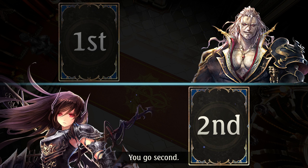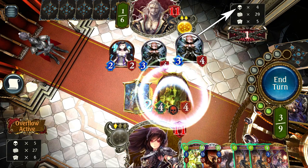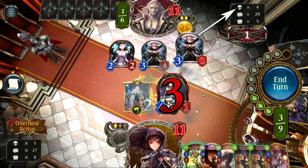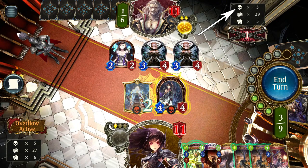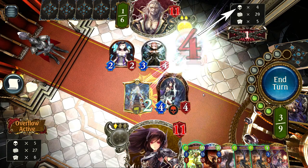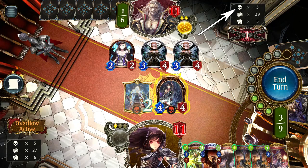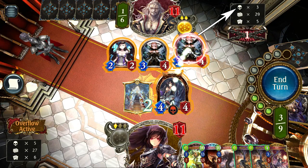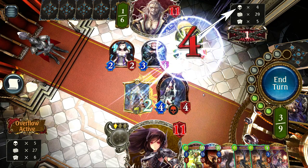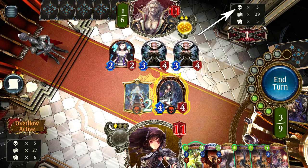Despite this seemingly overwhelming number of extra resources, going first has for the longest time been the preferred approach for many Shadowverse decks. Second, shadows: you may have noticed the little skull symbol in the info box ticking up. Shadows are simply the number of cards that have been expended or destroyed over the course of the game. Tokens created by other cards also count toward shadows when destroyed. Put simply: if a follower dies, you gain a shadow; if you play a spell card, you gain a shadow; if an amulet is destroyed, you gain a shadow. Unless you're playing the appropriately named Shadowcraft — which actively manipulates this resource — it's not something you need to pay close attention to.